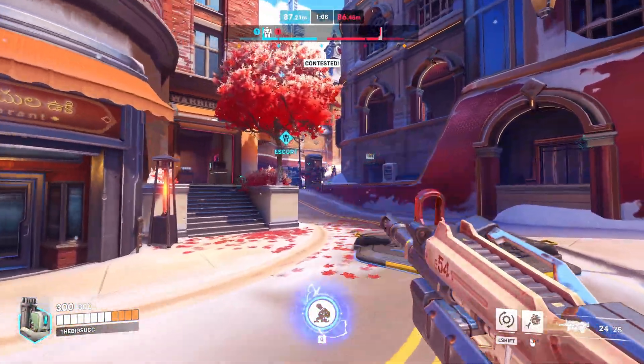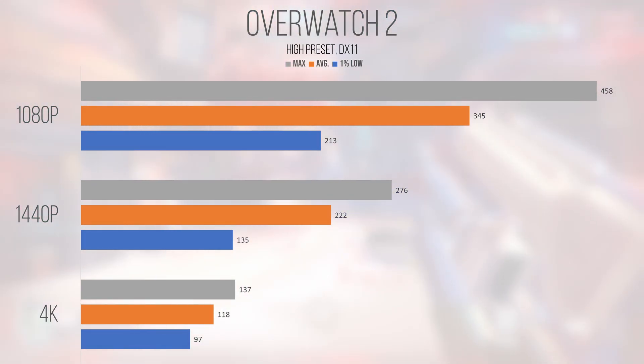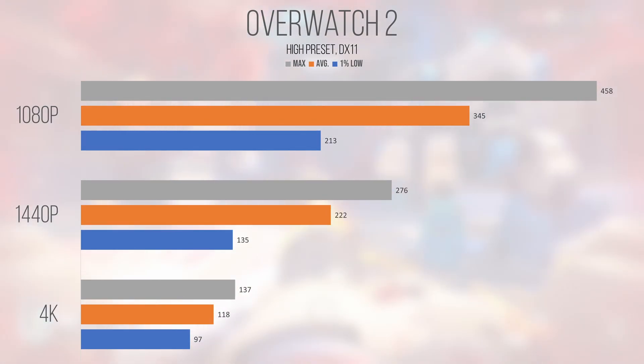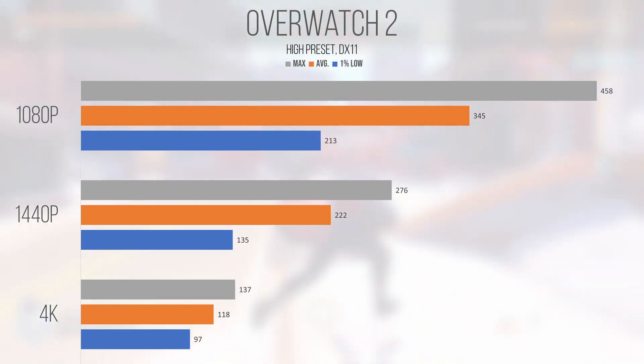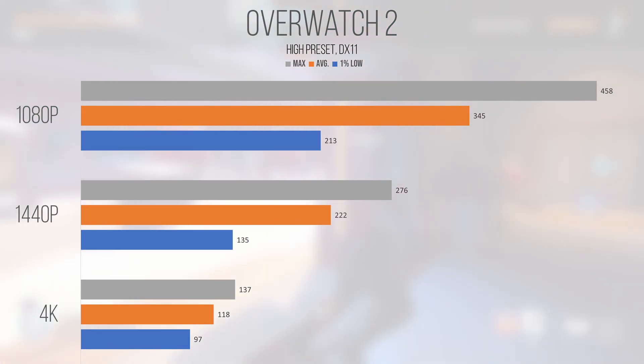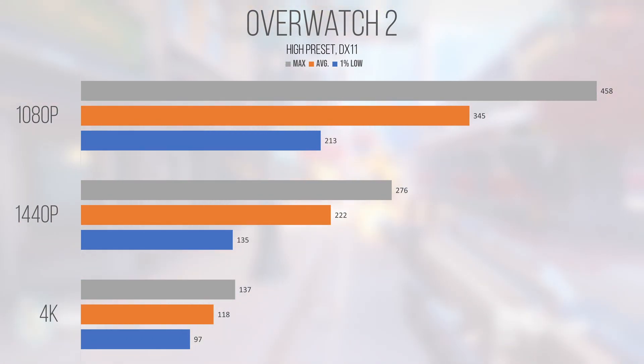Overwatch 2 is one of those games that will probably perform well no matter what you're running it on. At the high preset, the 4070 crushed all resolutions. Achieving an average and 1% low of 345 and 213 FPS at 1080p, the card is absolutely overkill at this resolution. Even 1440p saw the card hit 222 FPS average and 135 FPS on the 1% lows. 4K came in at 118 and 97 FPS for the average and 1% lows — you probably won't even need upscaling and you'd have a more than enjoyable time rendering at native resolution.